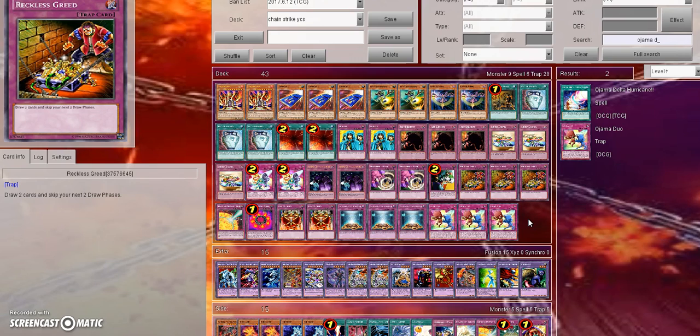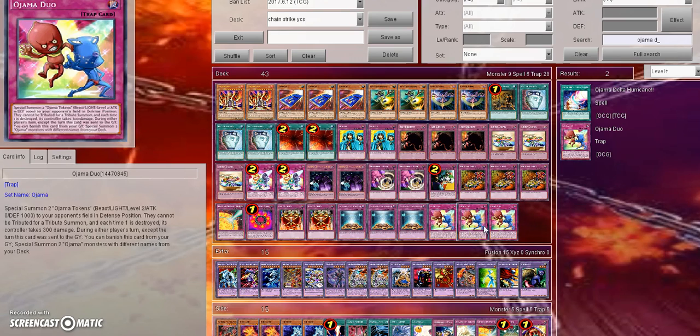What other applications does this card have outside of Chain Burn? Well, for one thing, obviously Ojamas. But again, Ojamas aren't seeing any play — it's kind of pointless to even consider playing it in Ojamas, because Ojamas are just irrelevant. They're not a good deck at all.